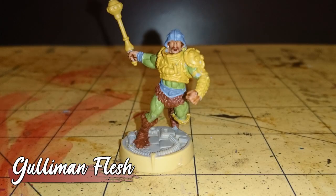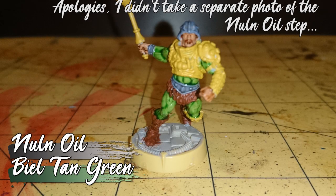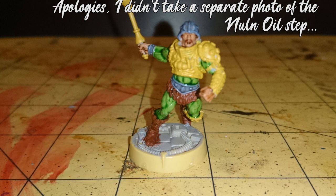Now on to some shading, and to begin with, I used Guilliman Flesh on his exposed skin. I then used some Nuln Oil to shade his belt, wristband and helmet, before applying two coats of Biel-Tan Green to his green bodysuit, as I wanted a nice dark green recess shade.